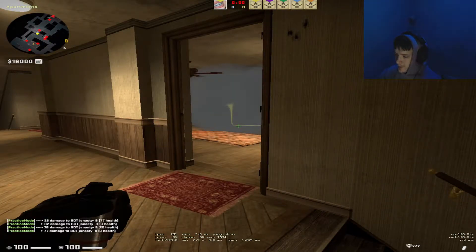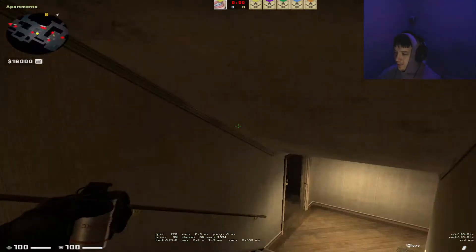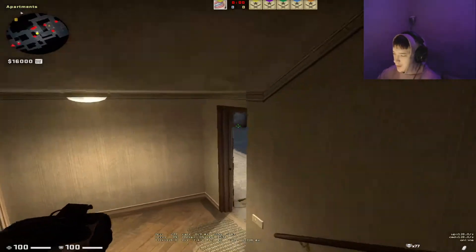Okay guys, this one-way smoke is for the short player because I want to take apps control and they haven't pushed balcony or anything like that in earlier rounds.